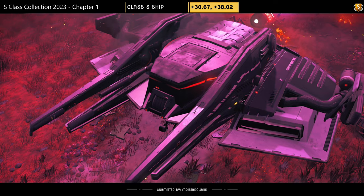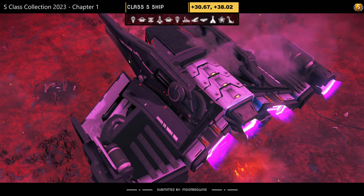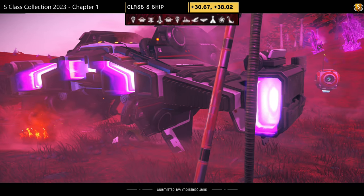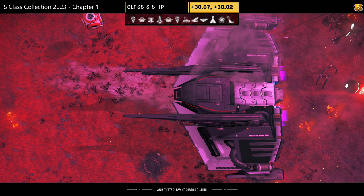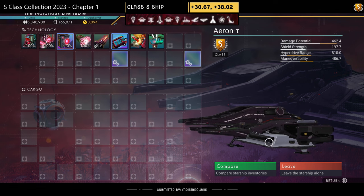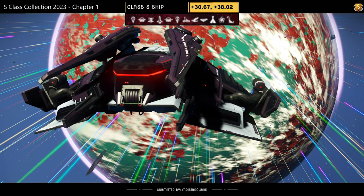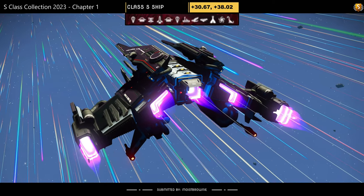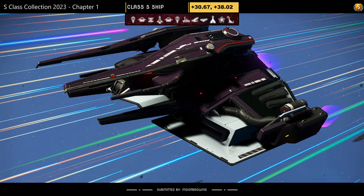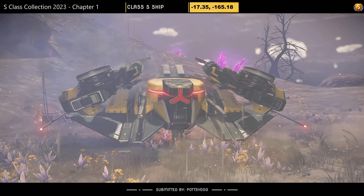Another ship number twenty-nine, submitted by Moist Brownie. Color scheme: white and black, almost a tie style with mini wings on the bottom and vent wings. Supercharged slots: two in the middle, one left, one right. In the air it spreads out like a tie fighter with bottom mini wings. Do you like them?